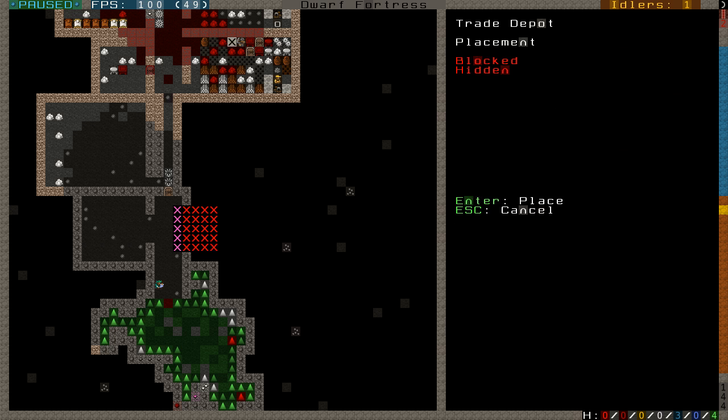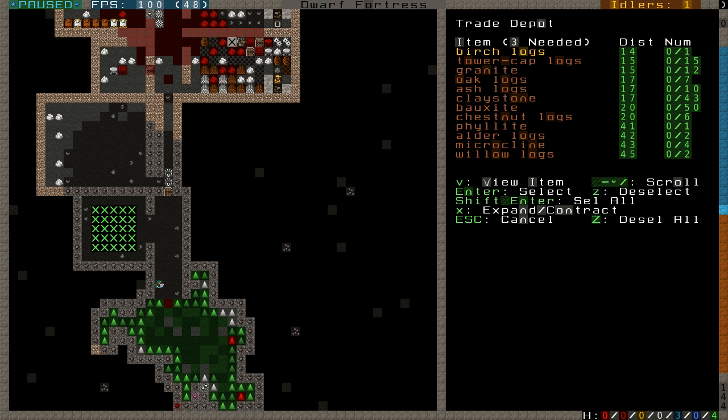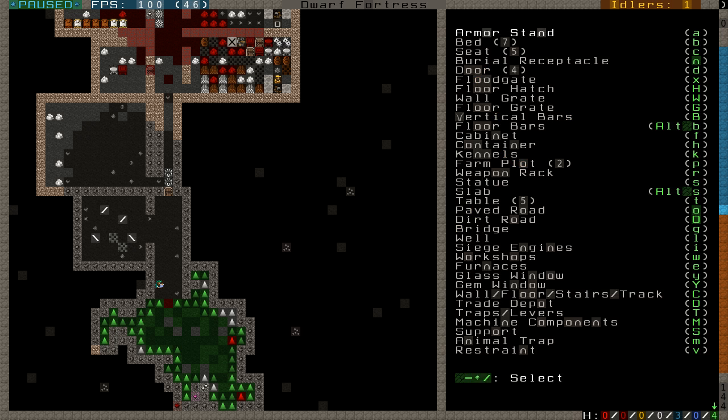I believe it's shift D for depot. The trade depot is a five by five building, and being such a large size you need an architect to work on it. It also needs at least a three-wide entrance for the carts and traders to get in. I'm going to build it here out of granite, because granite is a nice sturdy material. You actually need three pieces instead of just one.